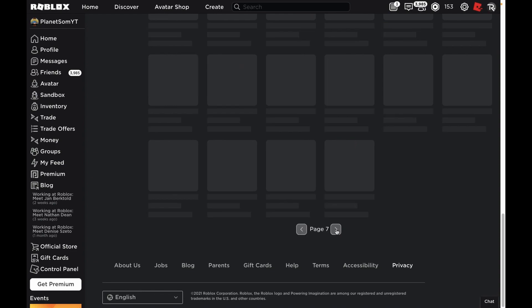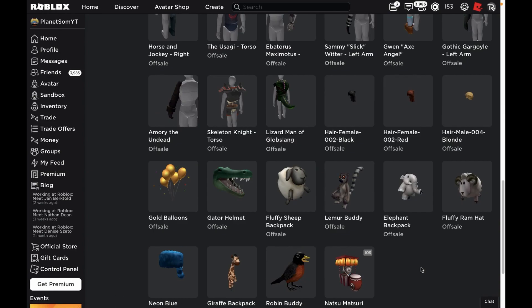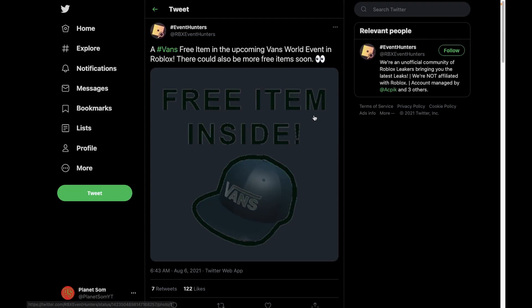Finally, the seventh page does show some leaked items. It looks like there aren't any Vans items on this page, so it's really interesting — where do all these Twitter accounts get this information from? I have no idea. If you guys do know where they get this from, then please let me know in the comments.